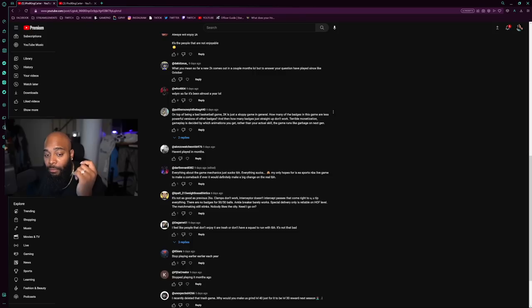'Gameplay is decided by which animations you get rather than your actual skill. The game runs like garbage on next gen.' When you say the game runs like garbage on next gen, I'm not sure that's completely true — I played 12 hours a day almost every day and didn't run into too many issues. But when it comes to gameplay being decided by animations, there's a lot of truth to that. If you get a quick drop, a LeBron James step back, a stop-and-go blow-by, or a clamp breaker — you know what those mean.